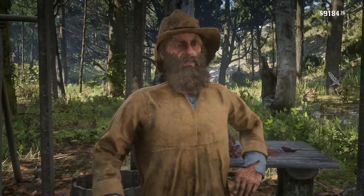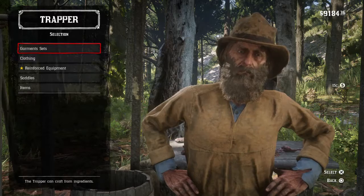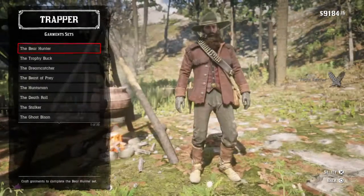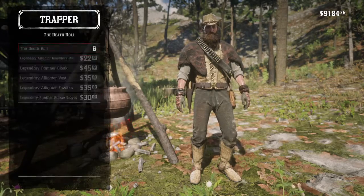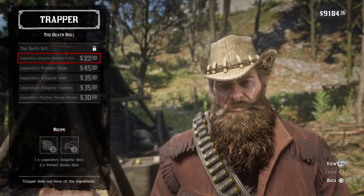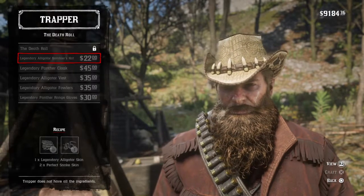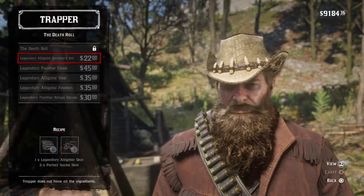Let's now try and buy something. Is this the one with the snake skin? Yeah, I need two perfect snake skins. Because I've sold him one perfect snake skin, you can see that there's one perfect snake skin available in the crafting menu.